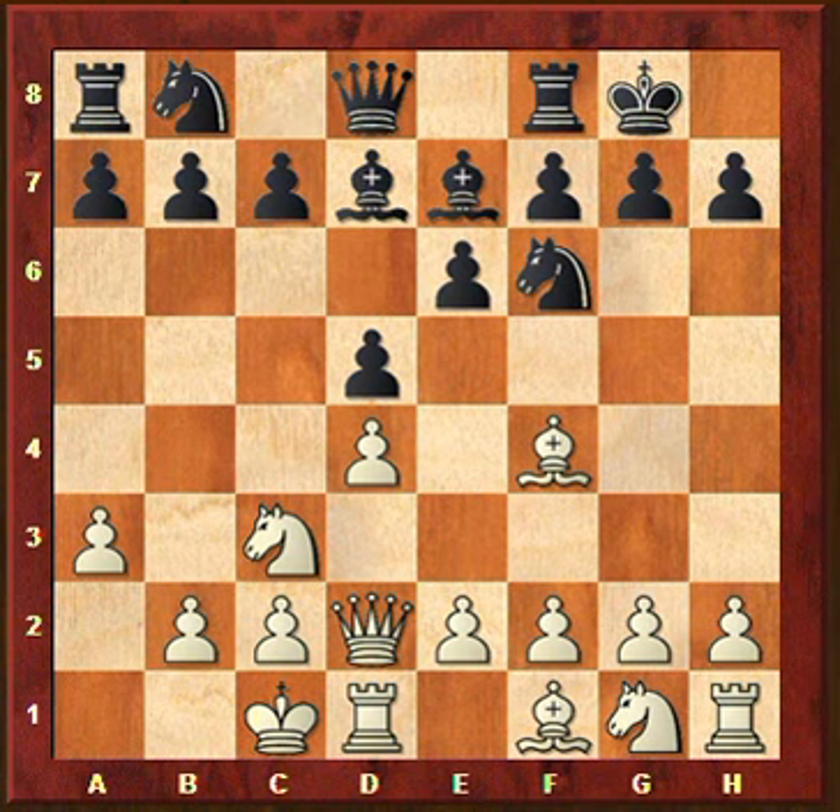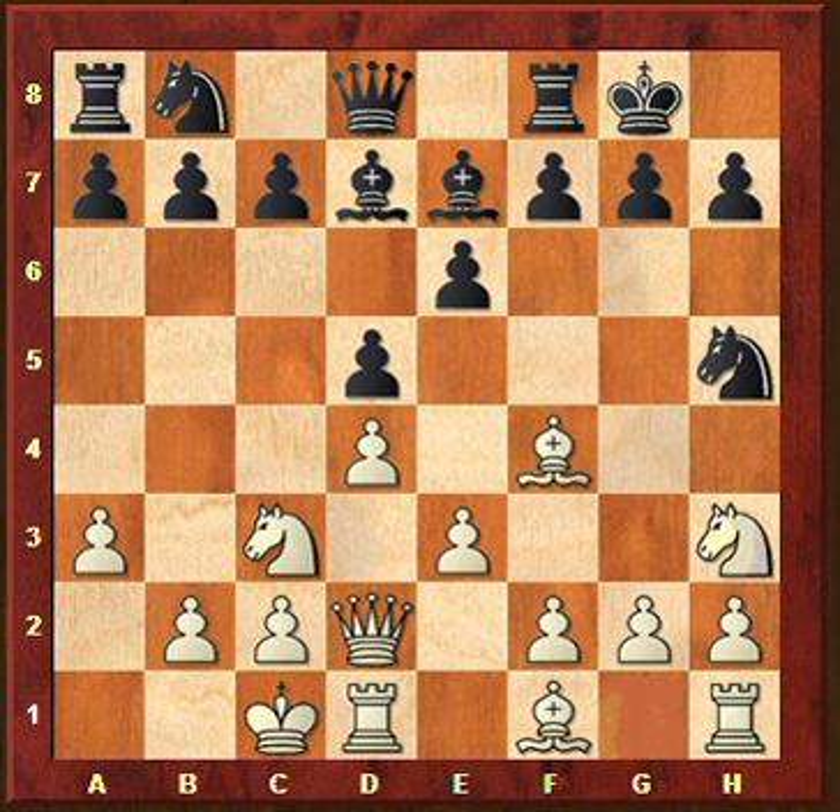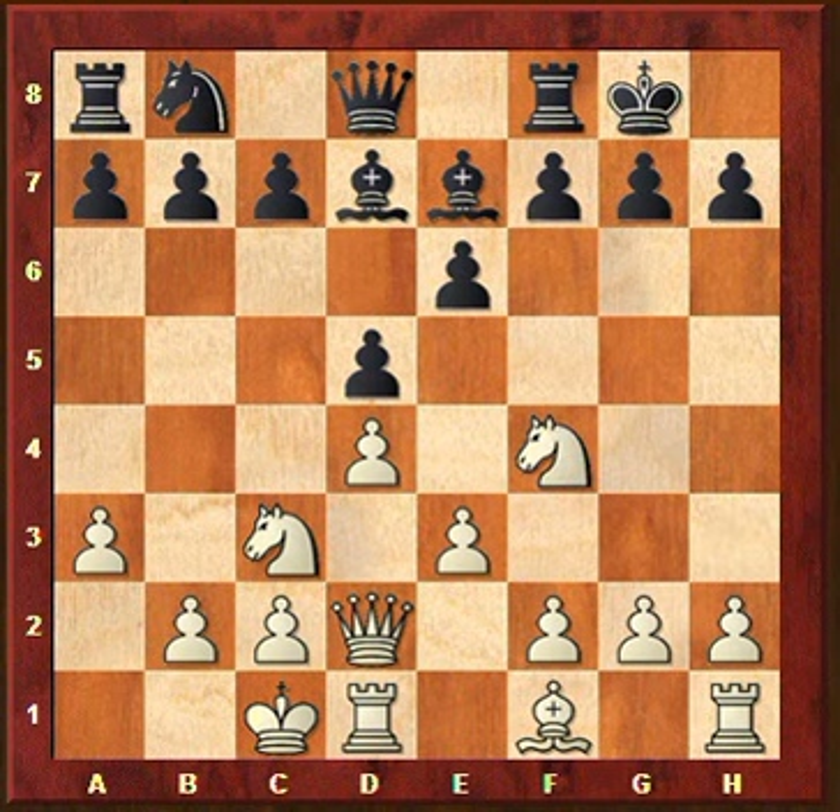You play calmly e3, preparing to bring your bishop out to d3, where you have the idea of attacking his king together with a pawn storm advancing g4 and h4. Now black plays a move I don't really like - Nh5 - and your reaction was Nh3. I think there is a stronger reaction, because with Nh3 you allow him to take on f4 and you retake with the knight, so actually you are giving away the bishop pair.